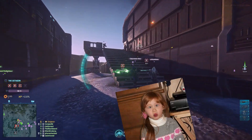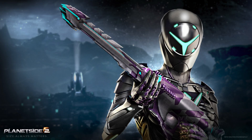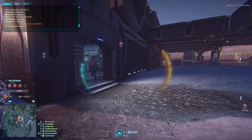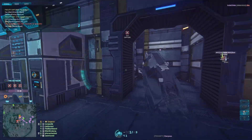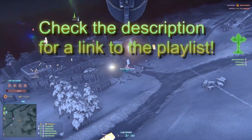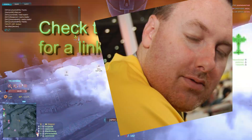Welcome back to How to Be Less Terrible in the great, fun, free-to-play game called PlanetSide 2. In the last episode, we discussed how you can find yourself on the map with a single keystroke and how to move the camera inside the cockpit of an ESF. Check the description of the video for a link to the Be Less Terrible playlist in case you missed any.